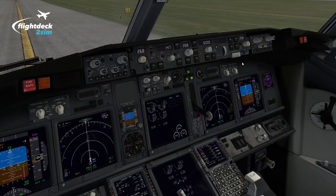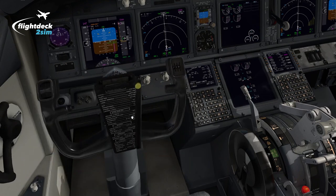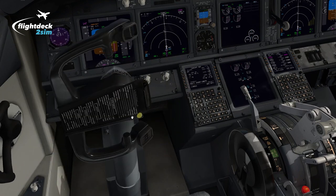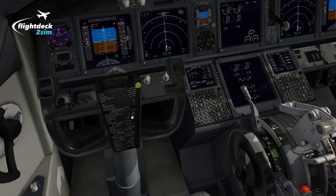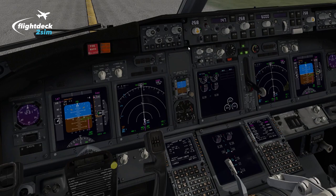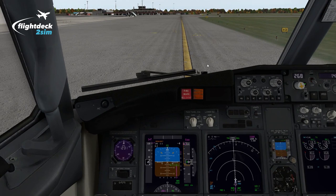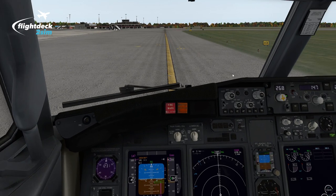That is the configuration for the no engine bleed takeoff. We then continue the flow as per normal — configure the flaps, which today is flap 25: 1, 2, 5, 10, 15, 25. Perform the flight control check: forward, back, left, center, right, center, then the rudders — full right, center, full left, center. Push the recall, blank the lower DU. That's the before taxi no engine bleed checklist complete with the aircraft configured with the engine bleed disconnected. We'll now taxi to the hold point, and just prior to departure we'll complete the before takeoff checklist.